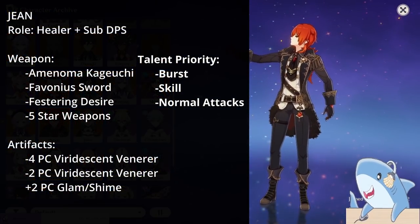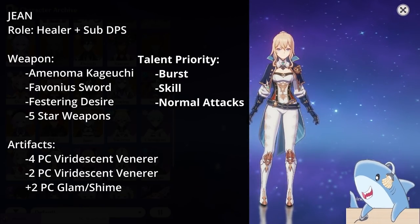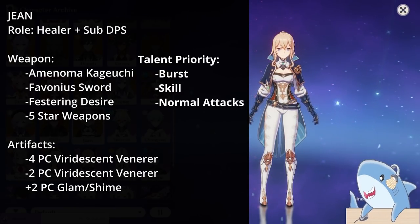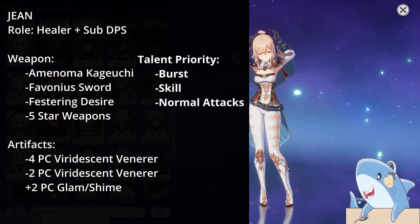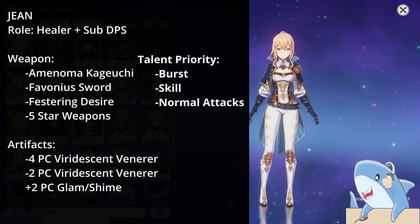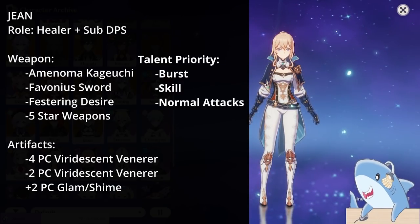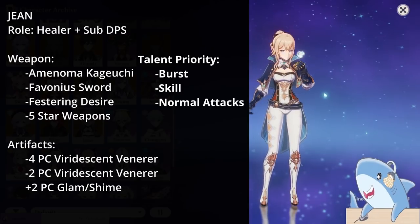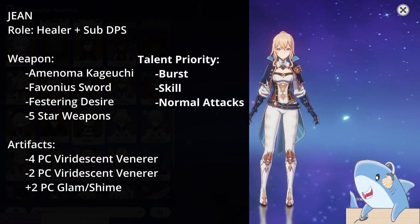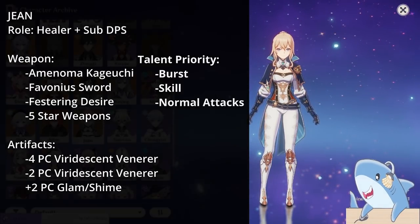Jean. For Jean, build her as a pseudo-healer DPS hybrid. For weapons, the Amenoma Kageuchi is a really good choice because she can proc its passive well. For talents, level her Skill and Burst; early in the game you can level her auto-attacks too so she can carry while healing. For artifact set, use some combination of 4-piece Viridescent Veneer, or 2-piece Viridescent with 2-piece Gladiator. Jean mostly wants good substats and Energy Recharge to use her burst off cooldown. Headpiece: Crit Rate or Damage; Goblet: Anemo Damage; Sands: Attack percent or Energy Recharge if needed.